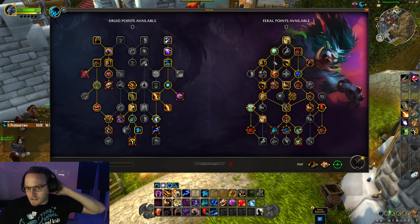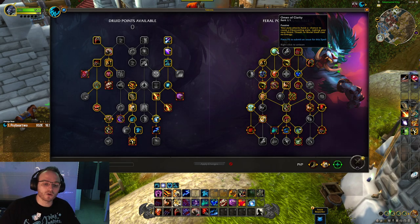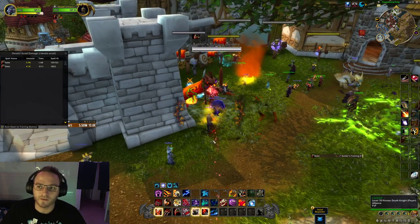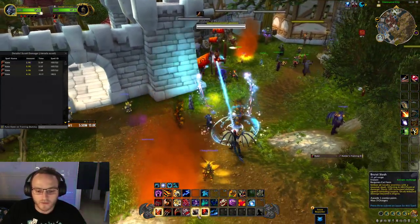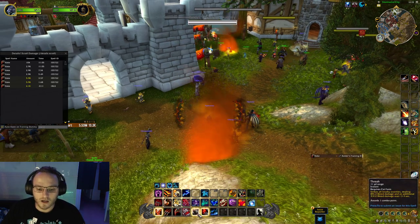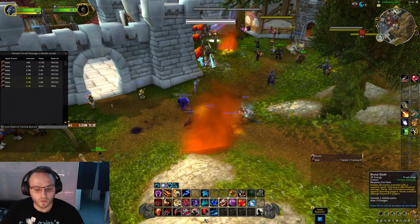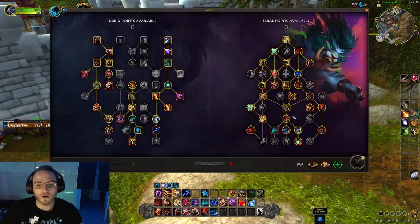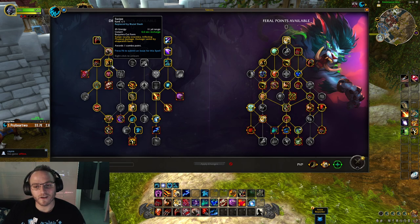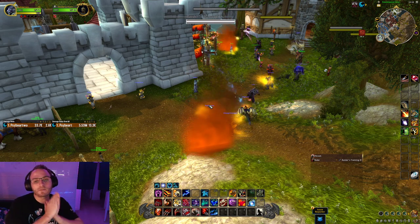Some basic Feral mechanics: you get Clearcast procs from Omen of Clarity, which you'll almost always take. This makes your Thrash, Brutal Slash or Swipe, and Shred free to cast — they glow when the proc is active, with no energy cost shown. Thrash and Shred are both 40 energy, while Brutal Slash is 25 and Swipe is 35 energy. So you always want to use your Clearcast on the most expensive energy ability — Thrash or Shred, depending on the situation.